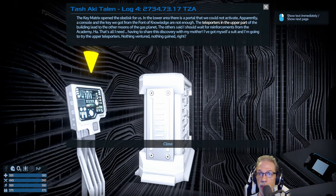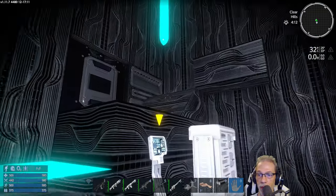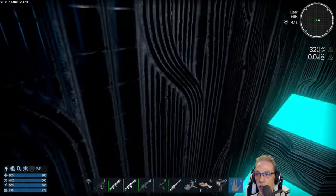The key matrix opened the obelisk for us. In the lower area there is a portal that we could not activate. Apparently the console and the key we got from the font of knowledge are not enough. The teleporters in the upper part of the building lead to the other moons of the gas planet. The others said I should wait for reinforcements from the academy — that's all I need, having to share this discovery with my mother. I've got myself a suit and I'm going to try the upper teleporters. Nothing ventured, nothing gained, right? Okay, we'll do the same. Go up.